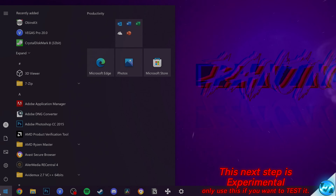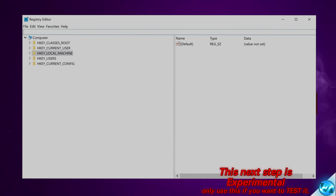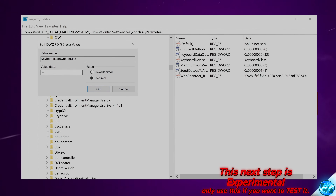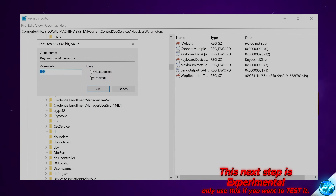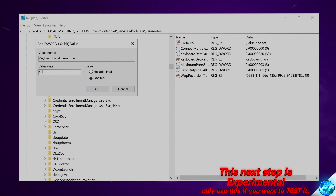To do this we need to navigate to the bottom left, type 'regedit' — all one word — then select Registry Editor. You can use the navigation bar at the top. In the description down below you'll find the keyboard command — once copied, hit Ctrl+V to paste and press Enter. Alternatively, you can navigate through the folders on the left hand side. On the right hand side, we're going to find 'keyboard data queue size'. Double click this, set this to decimal. Make sure before you change anything that you have set decimal and not hexadecimal. The default value should be 100. If it isn't 100 for you, take note of your default value before changing it, as that's what we'll revert to if we run into performance issues.